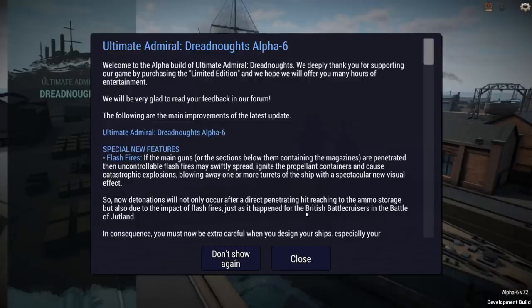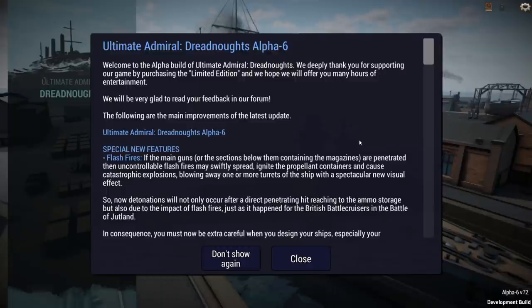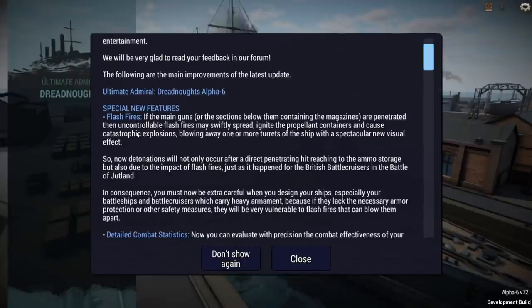Welcome everyone — Alpha 6 is now available for Ultimate Admiral: Dreadnoughts. I'm going to quickly review some of the key points and then we're going to take a look at what it has to offer. Flash fires is a big one, and I'm hoping to show you an example of how they work.